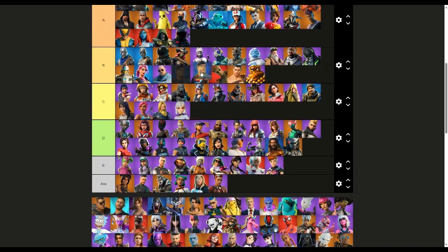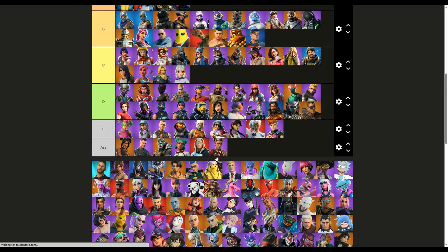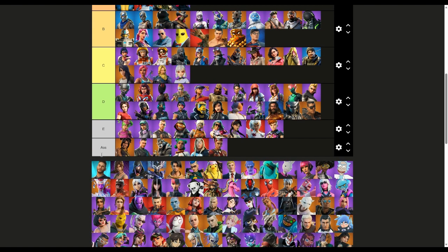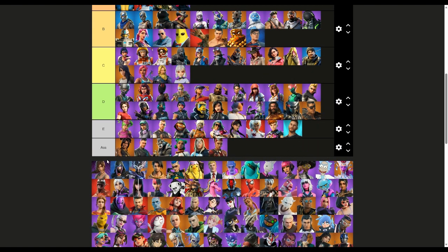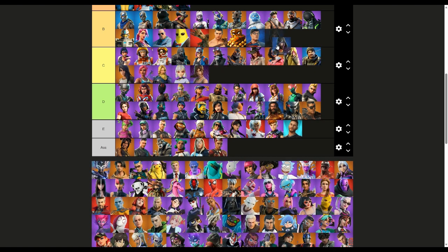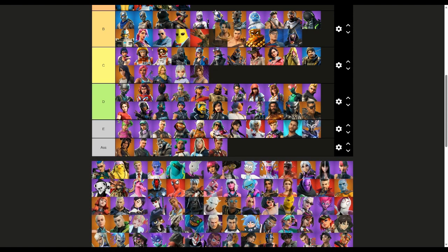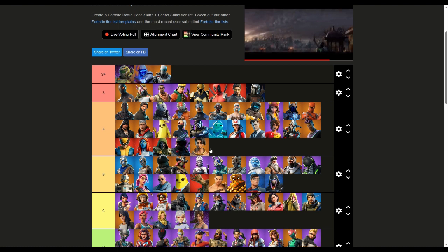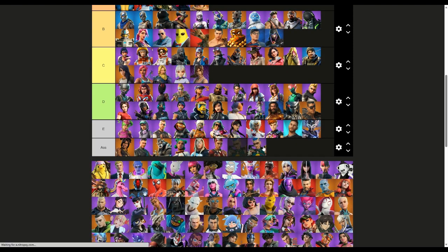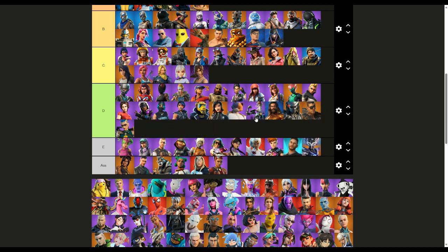Superman — never had this one but B. D. Neymar — I'm putting this in E because no, I believe no one asked for this. Lara Croft — Raven, that's a B. Spire Assassin — that one was kind of cheeks, E. Raz — there's always that one skin I loved from each season. Her mask was her savior, so I'm placing this in D. If it didn't have that mask style, that would be going to the lowest tier.